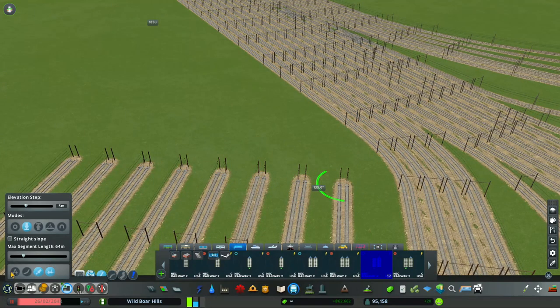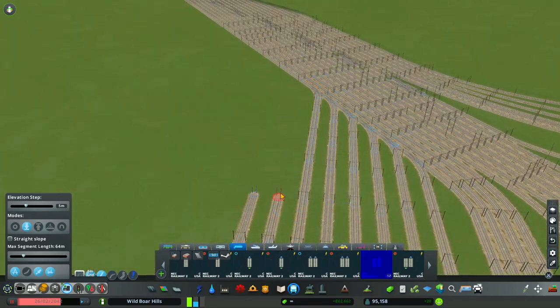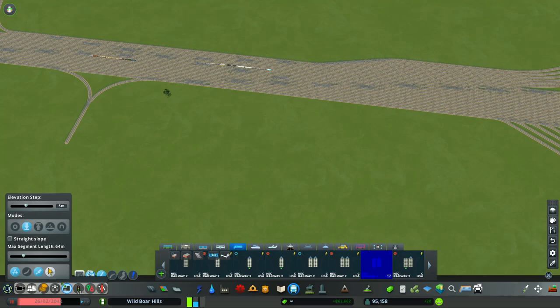You'll want to toggle road bending and put on anarchy. This outside line is not functioning yet — I plan to take cargo and bring cargo in on this line.